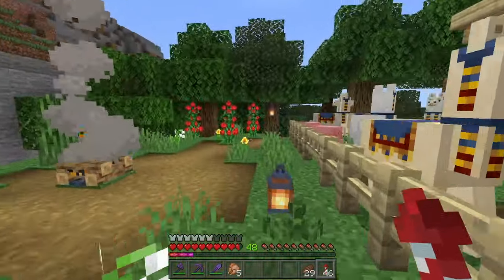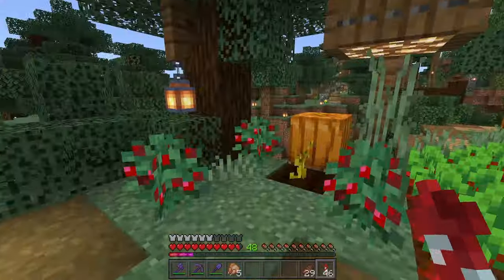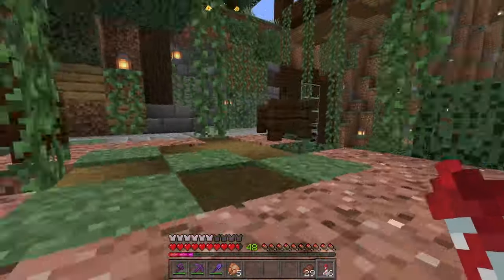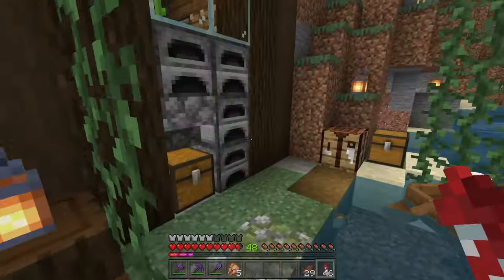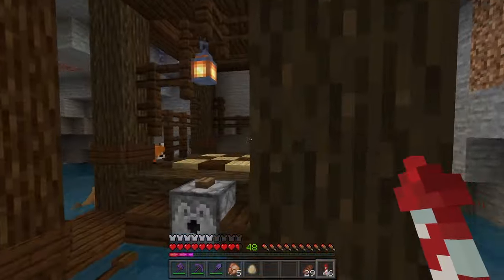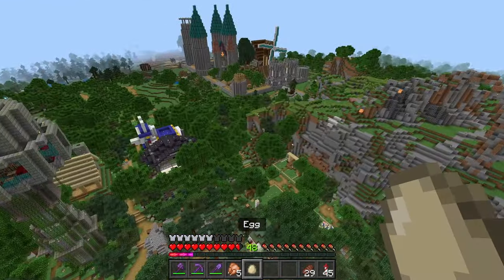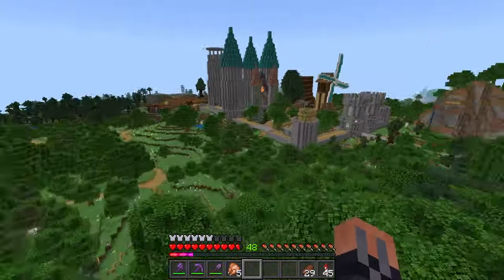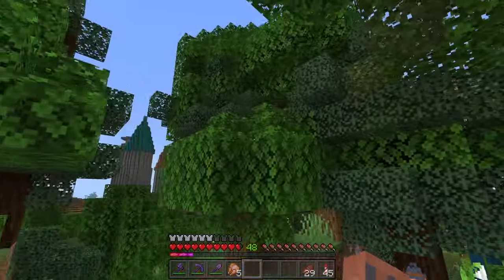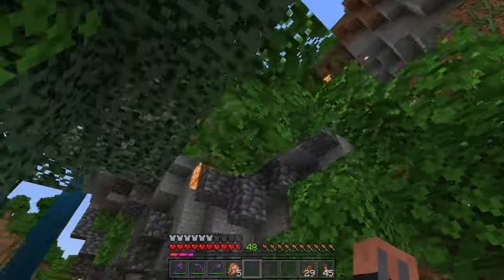We had something down here — the pumpkin pie maker. This produces all the ingredients that you need for pumpkin pie. And a boat dispenser! I forgot I built this over here. Let's continue the tour and take this path over to the castle area — Castletown. Yeah, this whole mountain was man-made, with waterfalls and stuff.